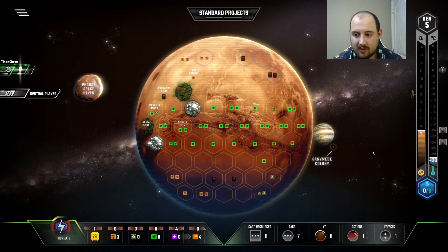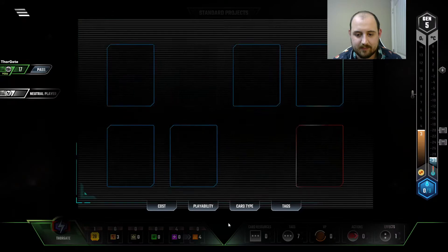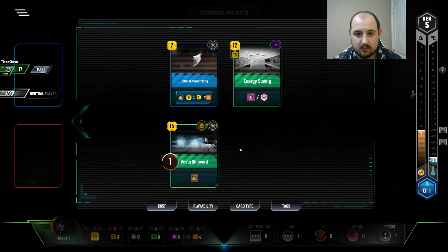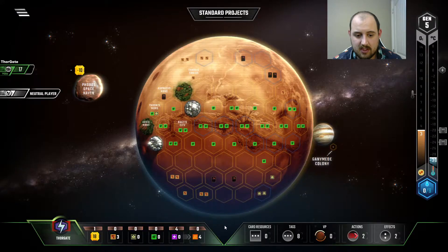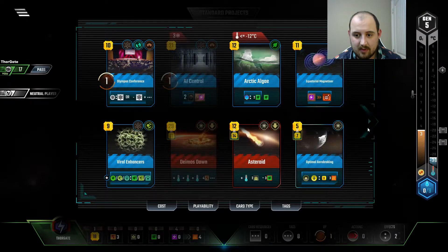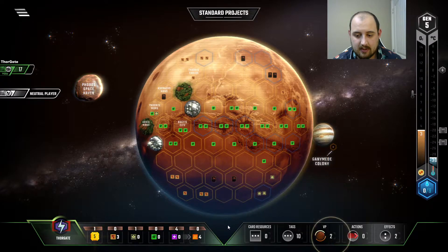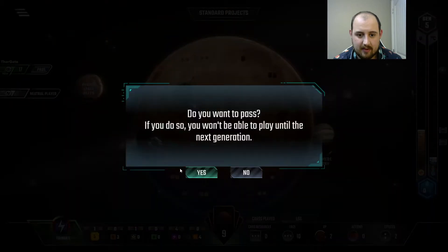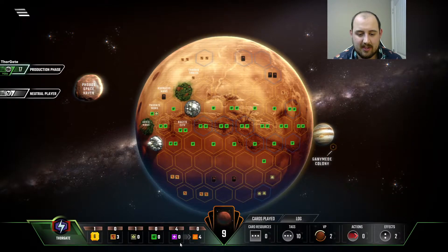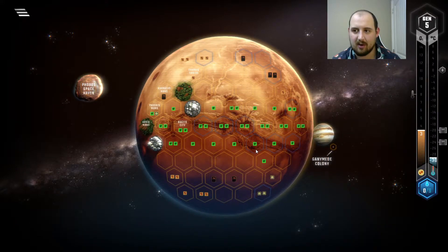The fact that we're getting this oxygen increase is really making me feel more comfortable. So Space Station and Vesta. Not bad, not bad. It's really too bad that we didn't get the 4 energy for a titanium. The steel is kind of just sitting in our pocket — we're going to use it for Olympus Conference.